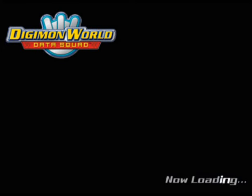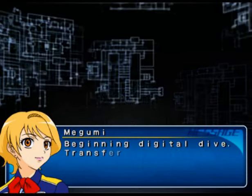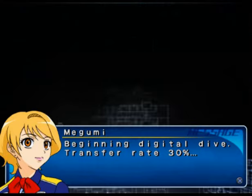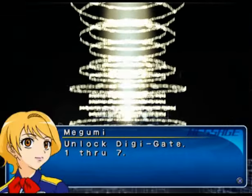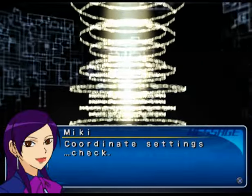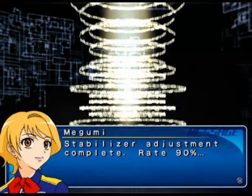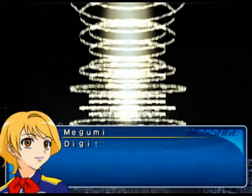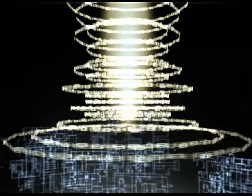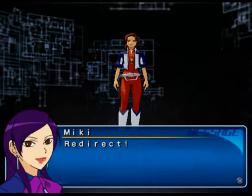That was supposed to be Masaru, I think. His name is Masaru? Begin Digital Dive. This one's English. Transfer rate 30%. Activate Digital Harmonizer. Unlock Digi Gate 1 through 7. Coordinate settings, check. Stabilizer adjustment complete. Rate 90%. Checking systems, all grade. And look, I'm using him. Is that him? Yep, that's him.